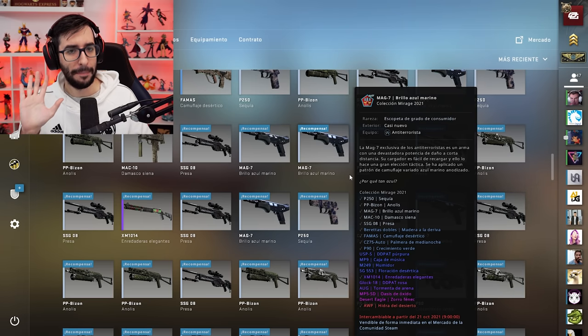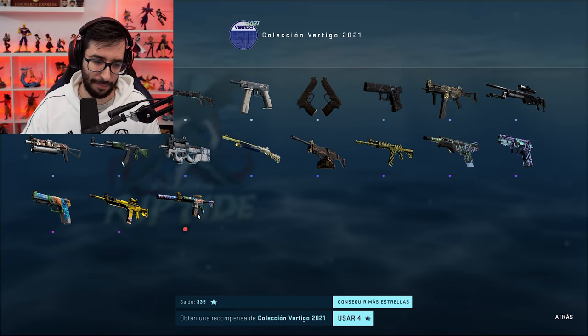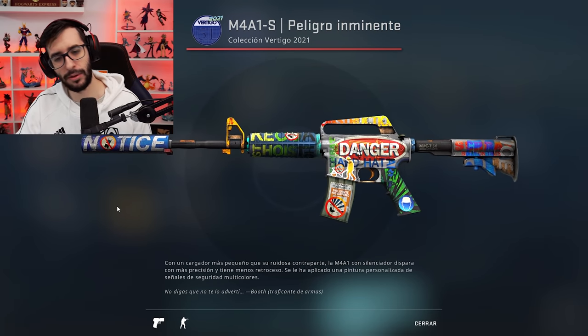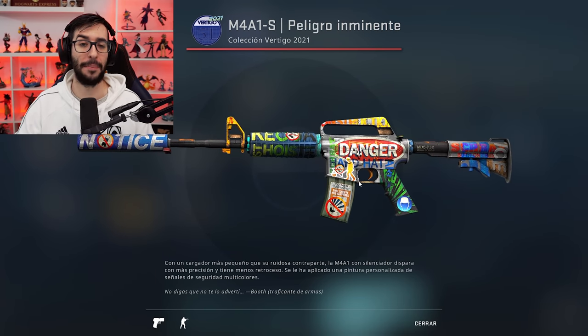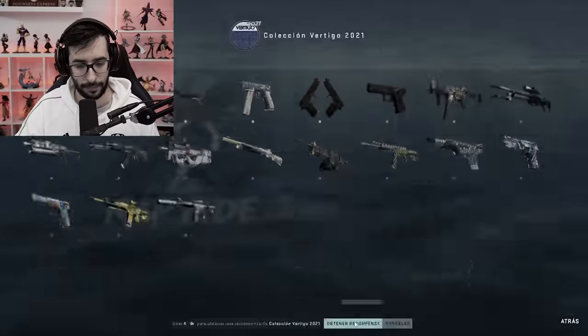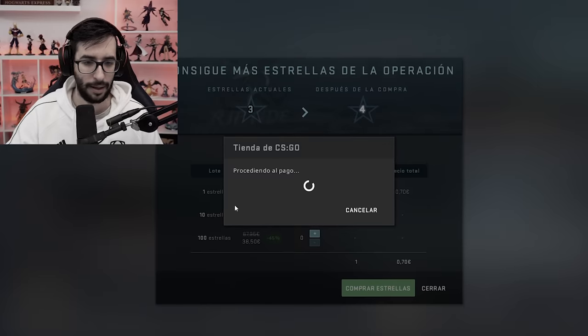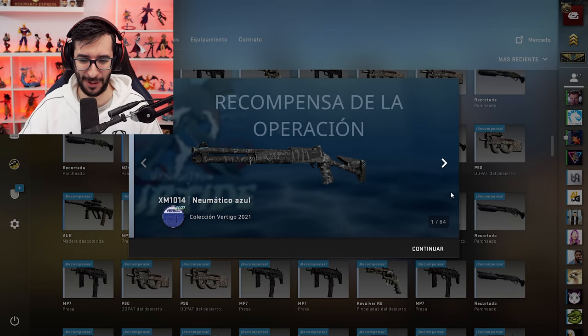Hemos perdido más de la mitad. Al menos no hemos perdido todo. Nos queda, chicos y chicas, por último, la colección Vértigo. El M41S, que sin lugar a dudas no es de las más queridas, pero a mí me encantaría tenerla porque muy poca gente la tiene, ya que nadie la está crafteando con contratos. Pienso que se podría convertir en una skin más valiosa. Así que vamos a ver si tengo suerte. Últimas 84 skins, chicos y chicas.